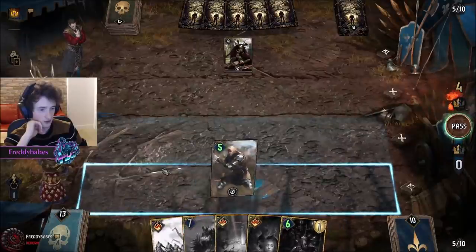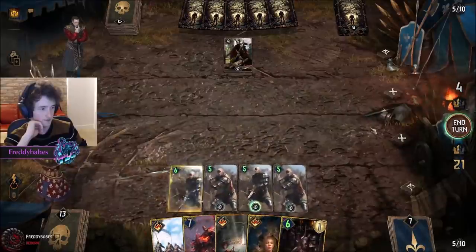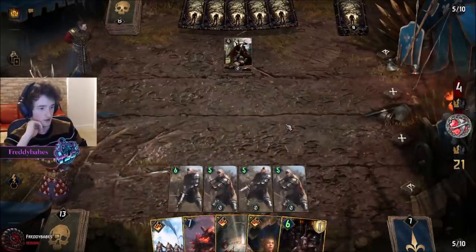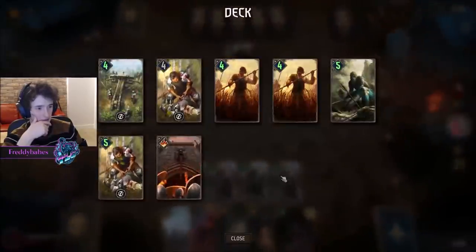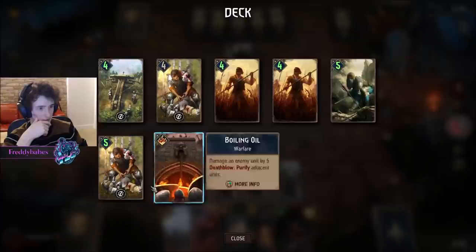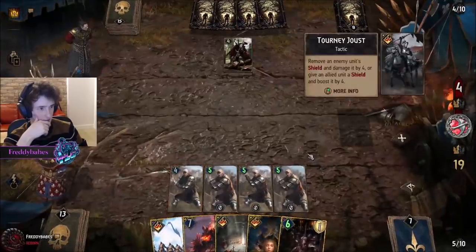Let's see — let's just play this. Big Geyser out, boosted up. We've got a potential Scytheman, a potential blue stripe. We've got a lot of things we can do here.